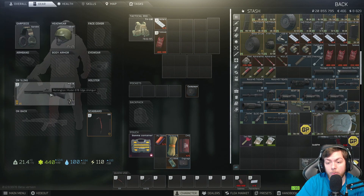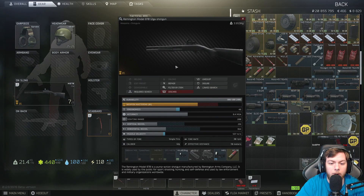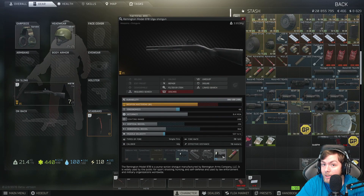What I usually recommend using is the M870, and you can get this from level two Skier. I usually put the MRS sight on it, which for the most part isn't really a bad sight, but the PKO6 is what I used to use — you can no longer really use that, it's not really viable anymore.